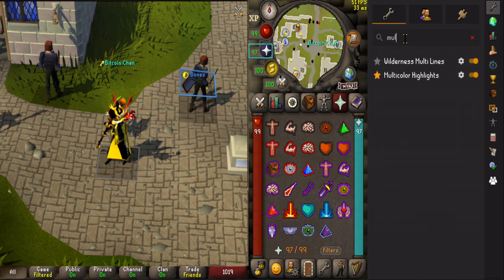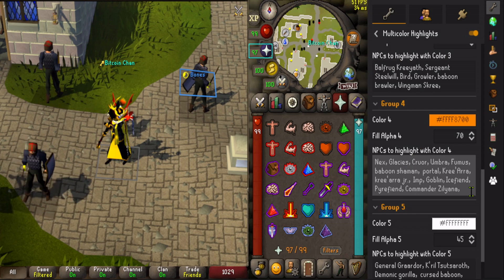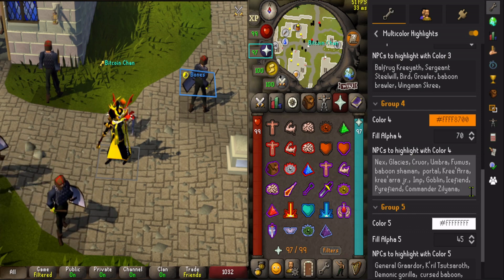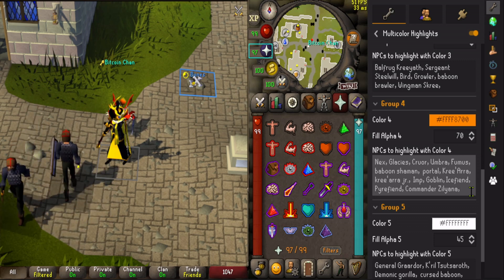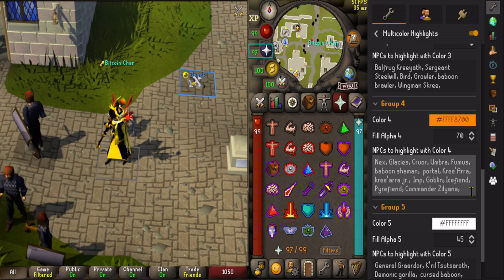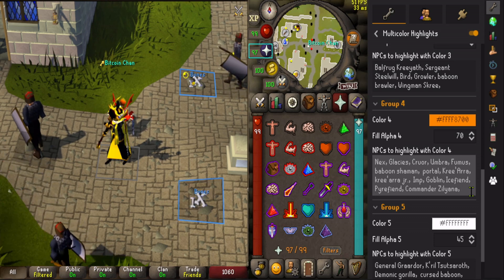Multicolor highlight. This is great because you can tag different NPCs differently. For example, the ranged minion in Bandos — green; and the melee minion — red. So you can tell them apart instantly. Or baboons in Tombs of Amascut, for example — guard.